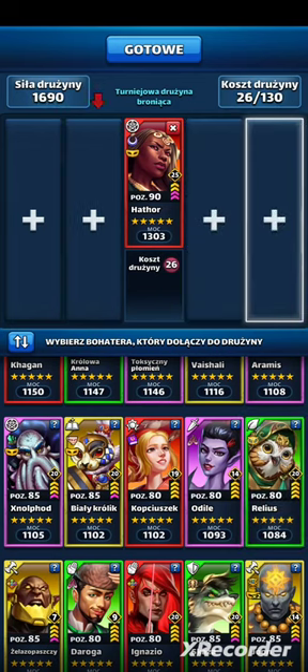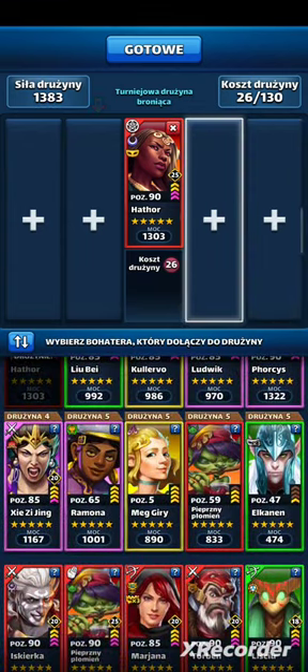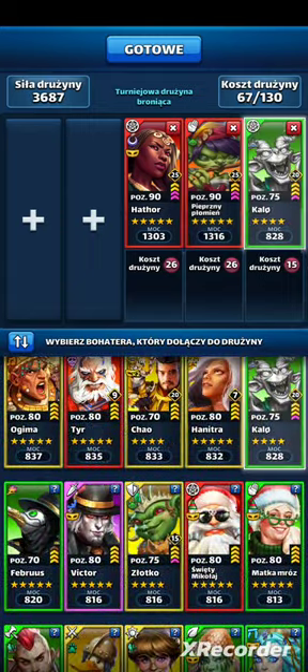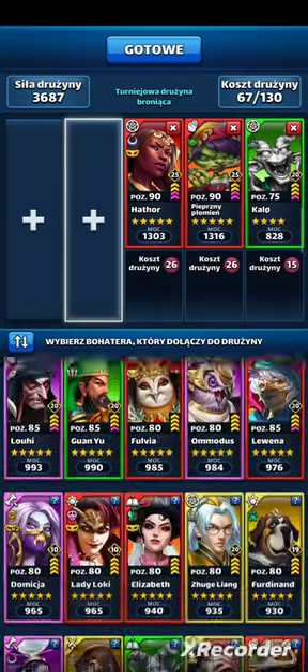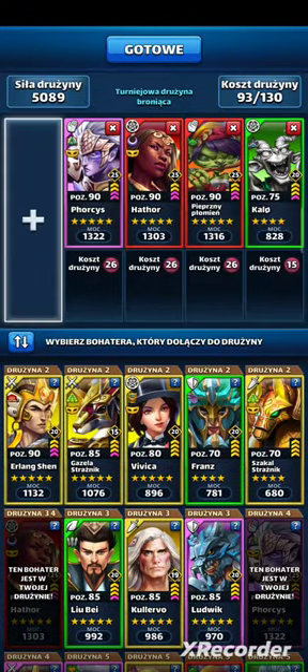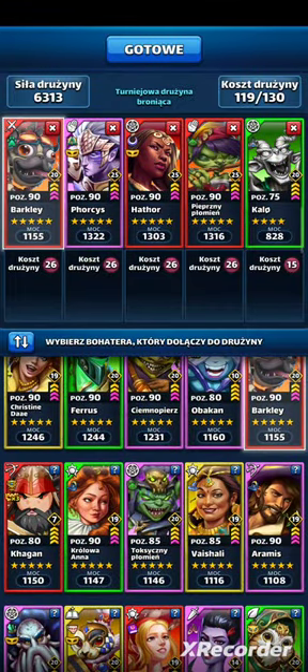Ten Kagan mnie kusi, ale chyba go dzisiaj nie użyję. Hathor zostanie na tanku. Na prawej flance będzie Pieprzna, która będzie dawała wzrost Kalo — jeśli inne postacie by zginęły, Kalo kopiując je będzie uderzał ze wzrostem. Na lewej flance prowokacja startowa — Forces. Na lewym skrzydle Barclay, bo Hathor z pasywki będzie dawała 10% many, a Barclay też dostaje manę gdy sojusznik dostanie pomocnika. Czyli Forces tworząc pomocniki będzie dodatkowo przyspieszał Barclaya.